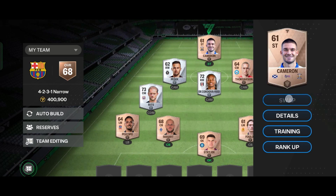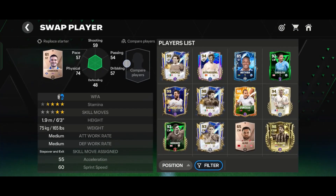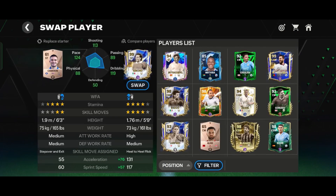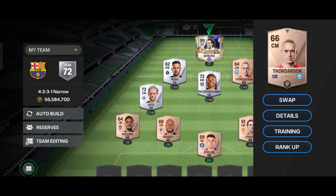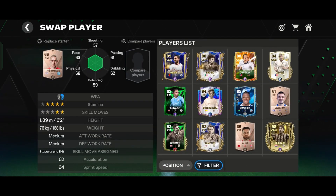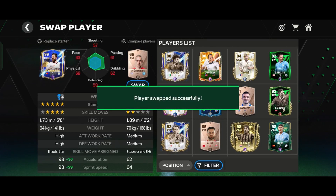In the Striker position, Sanchez is the best option. I upgraded him to level 3, so he's a beast striker. And in Right CAM, a native server is also a good option, and he's also cheap.